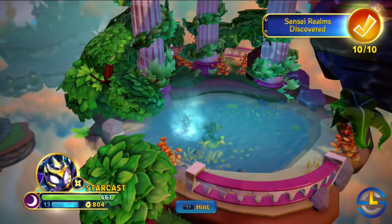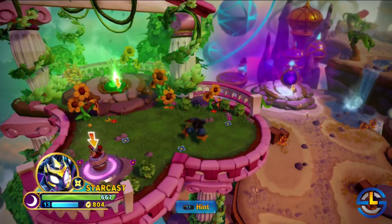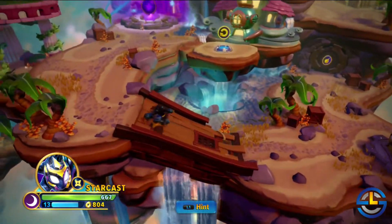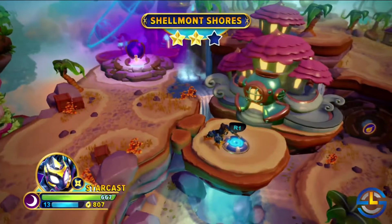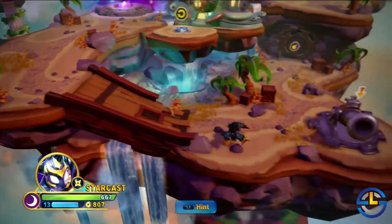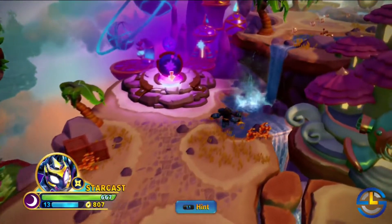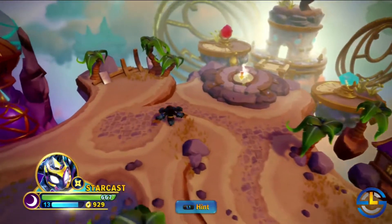There's the Sensei Life Realm. I've now just discovered all 10 of them — haven't played any of them yet, but I know where they all are. We have a bomb here. I need to find a door to blow up first. Oh, there it is. So we have our Magic Realm over here — found that one before. Shellmont Shores, that was a level we played through. Down here we have our cannon to get back, a door we gotta blow up. My water's gonna shoot me up there. Here we have our Light Realm — almost called it the tech realm, but it's the Light Realm.